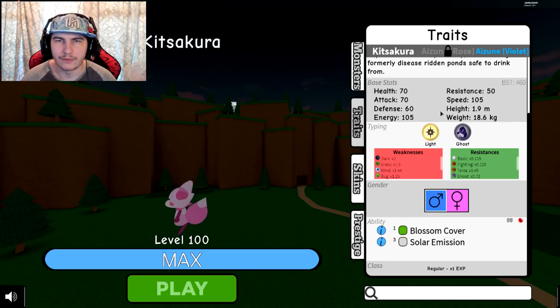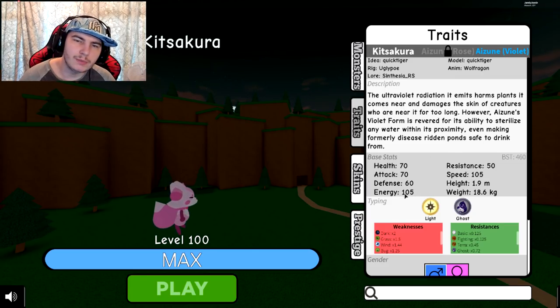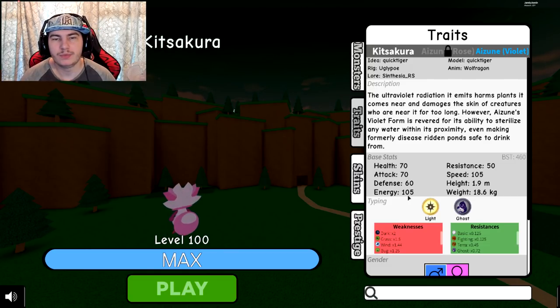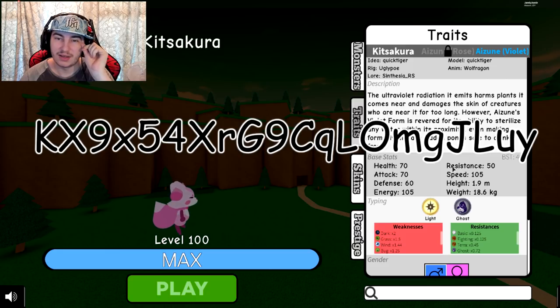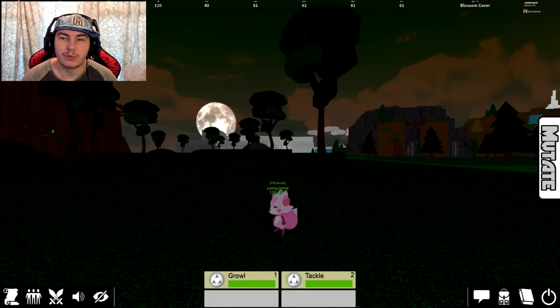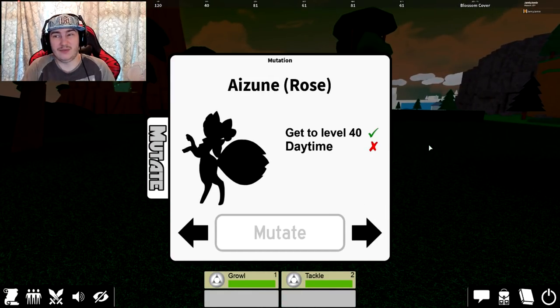I'm guessing the rose form is just the exact same stats but everything's flipped, so it'll probably have 105 attack and 50 defense, then 70 energy and 60 resistance — but I actually have no idea. That's just what I'd assume. I guess I've got to wait for daytime.